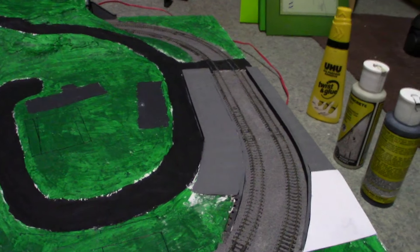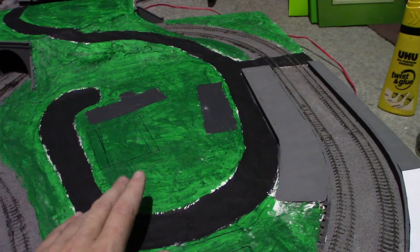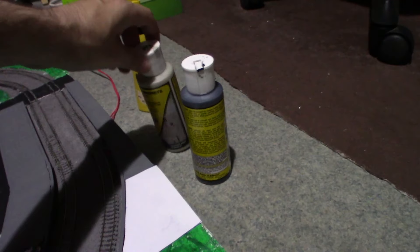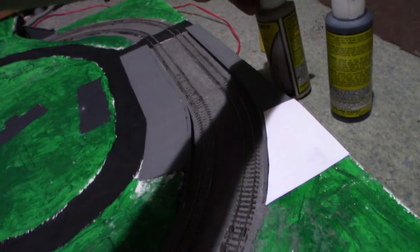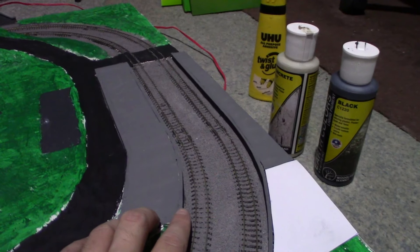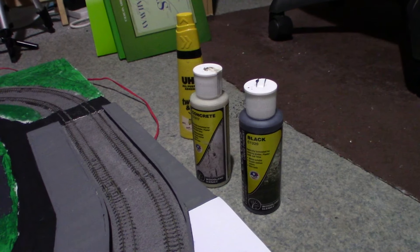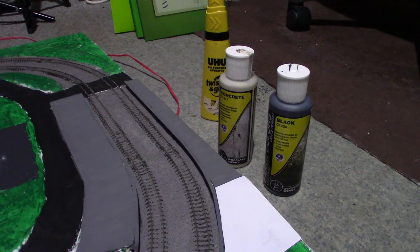I'll be doing the grass in a moment — just showing off what I've done since the last clip. I've finished most of the platform. Originally I was going to paint it in just the bog-standard Wood & Scenics concrete, but I found it a bit too light. If you mix it about 50-50 with black it turns out to be a rather nice stony concrete colour which I find more suitable.